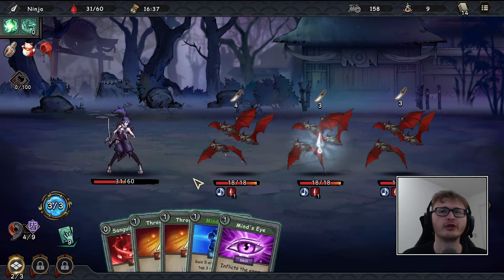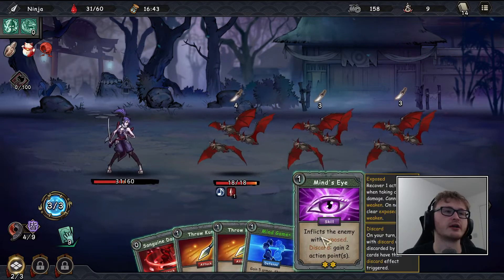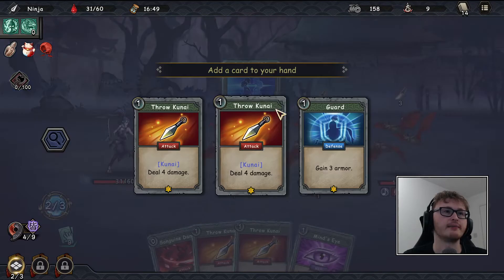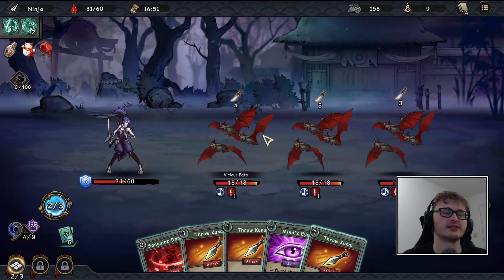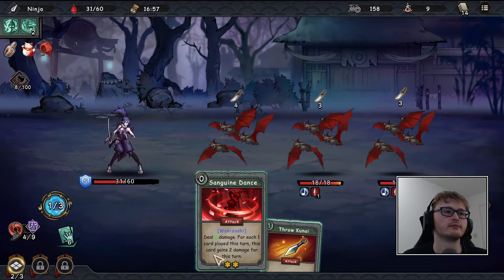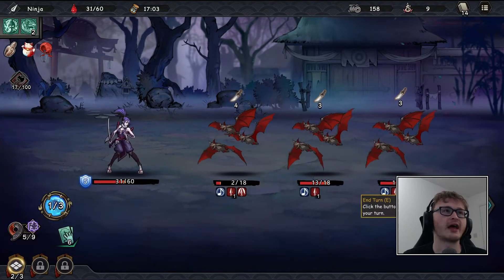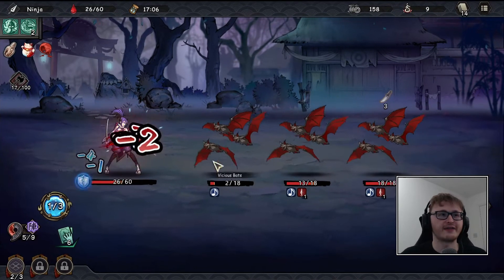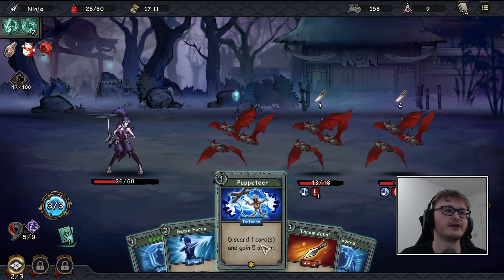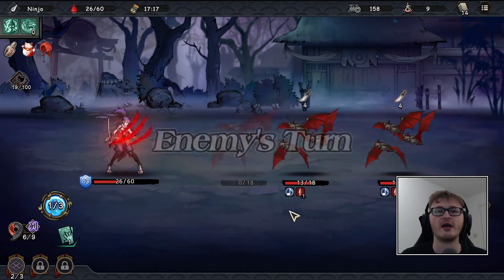We tried quite a few question marks when we first played the game. Now let's use Sanguine Dance — Mind Game, take one card, discard the other two, then Mind's Eye, throw knife, throw knife — that's already a kill on the airborne enemy. Wait, you can't make these mistakes — they're flying, they take reduced damage. We live and learn. Puppeteer Genin Force, gain an action point, then play the rest to finally kill that bat.